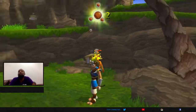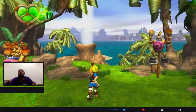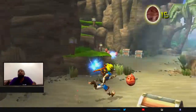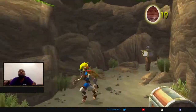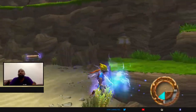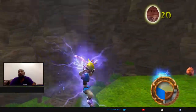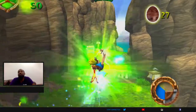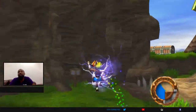So two more. Instead of going this way, we'll go down here. We got some orbs. We got blue eco, which helps you run fast and break boxes and all that. I'm trying to get all this blue eco and get through the precursor door before the time runs out.